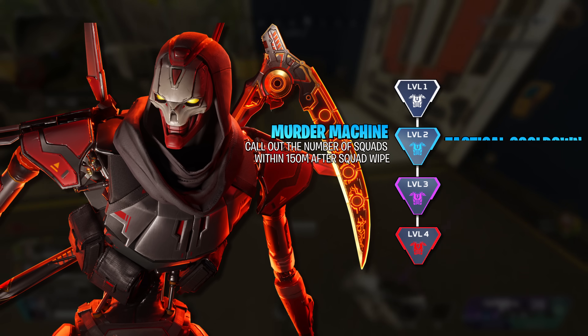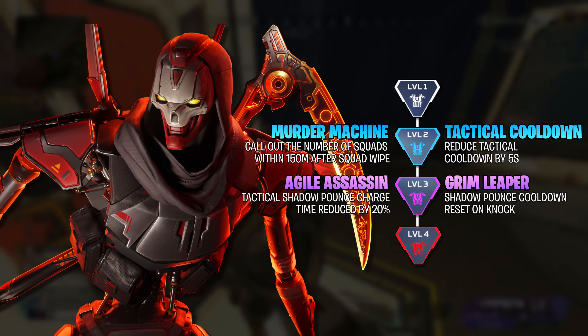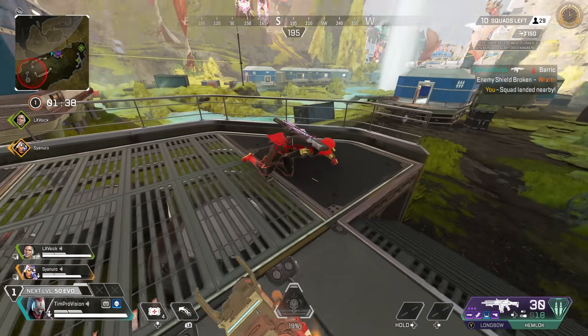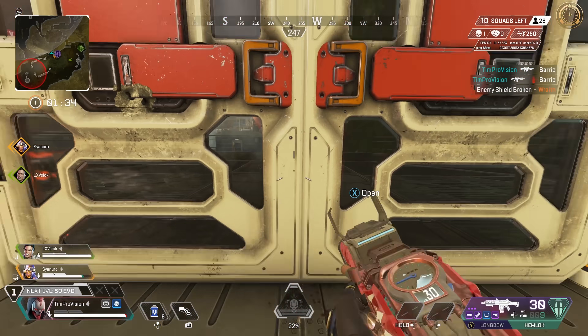Revenant also gets a nice level 2 upgrade of reducing the tactical cooldown by 5 seconds. He also gets the Murder Machine upgrade, which again calls out enemy squads within 150 meters after a wipe. I definitely would grab the tactical cooldown reduction so you can continue to have more ways to either take fights or escape out of bad situations.